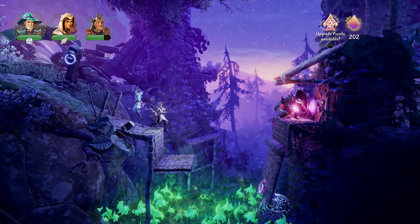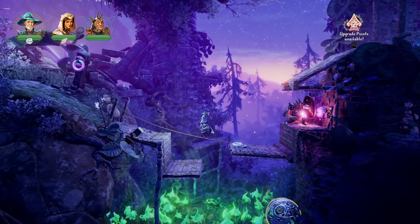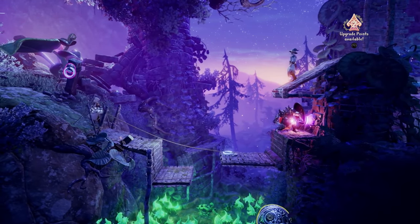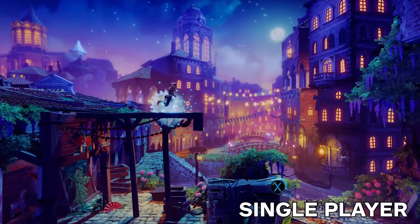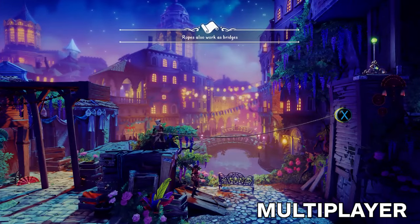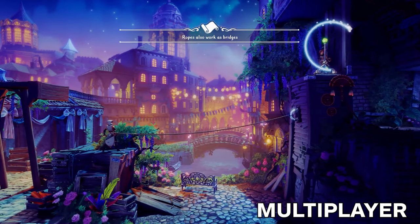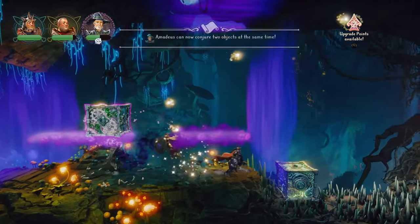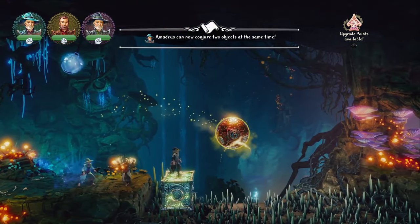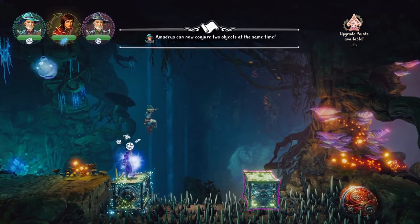When playing in multiplayer, which is absolutely the way Trine 4 is meant to be played, the added chaos of having to communicate and coordinate with other people significantly ramps up the difficulty, along with the amount of fun to be had. In addition, many of the puzzles in multiplayer mode are actually slightly altered to cater to having extra players in the level, making them a bit more difficult and addressing my main issue with the puzzles being too easy. Above all else though, some of the best moments in Trine 4 occur when cooperation breaks down and you just take turns finding the best and most unexpected ways of sabotaging each other.